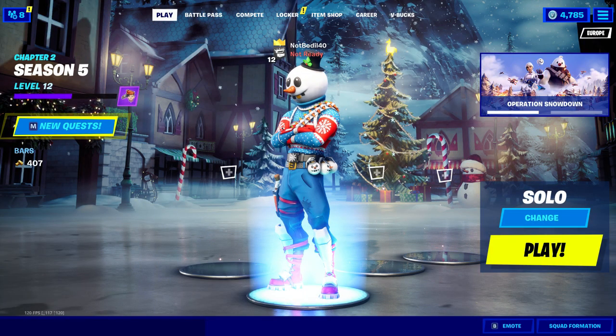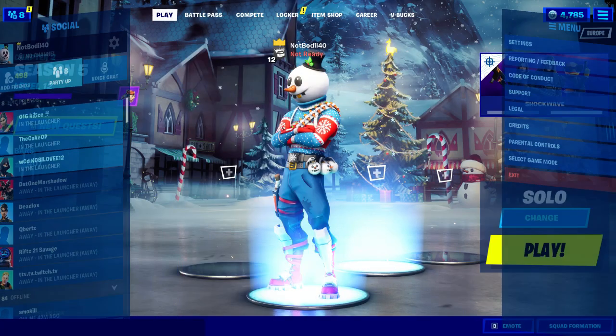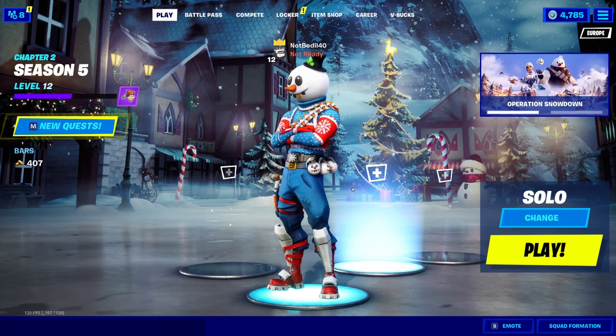Now how this works is basically you add a bunch of people, when they're online you go over here and invite them to your party. Once they're in your party, all you gotta do is place a few games in Top 10 in squads.